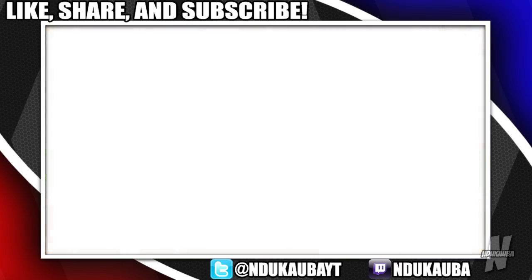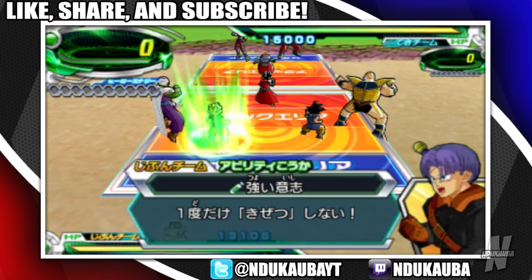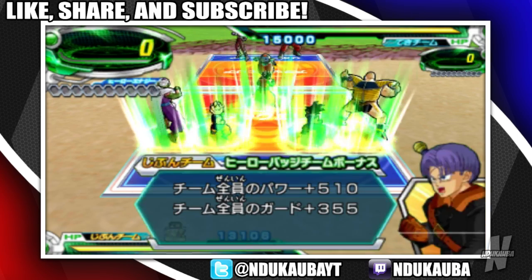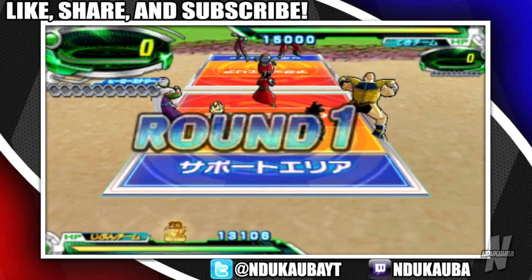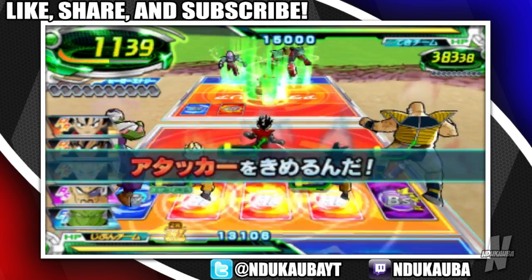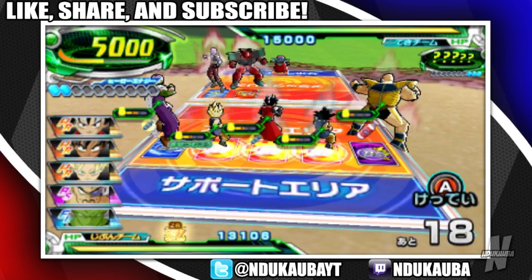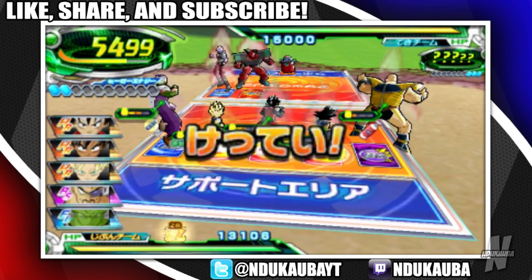I mean, in Resurrection F they didn't really stand out — but in Super they did. Round one, let's do this. We're looking nice right now. If I stay right here I should be okay. They've got a crap ton of health though.